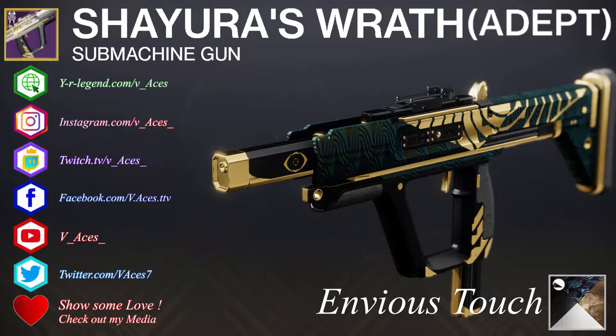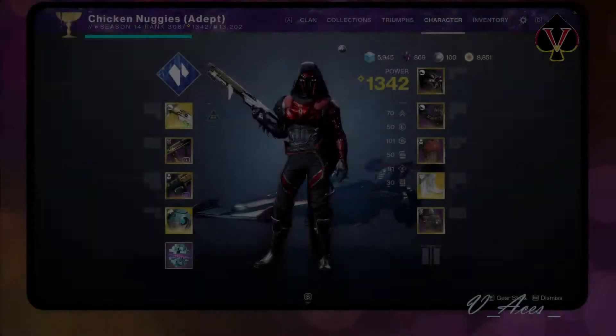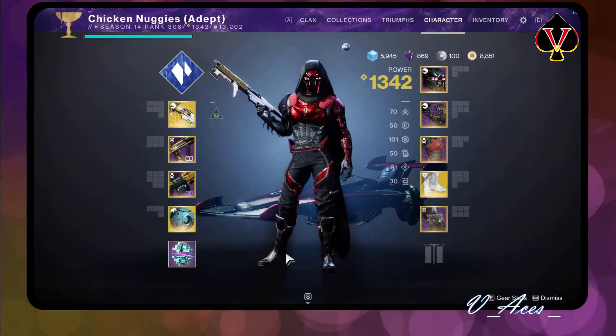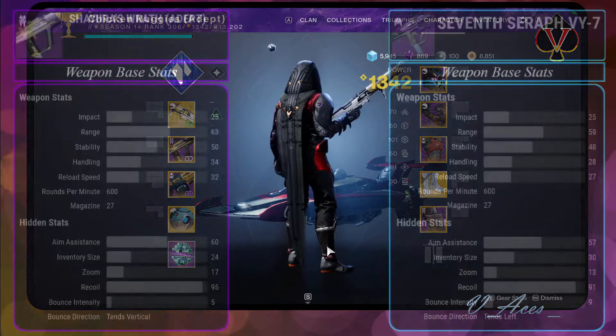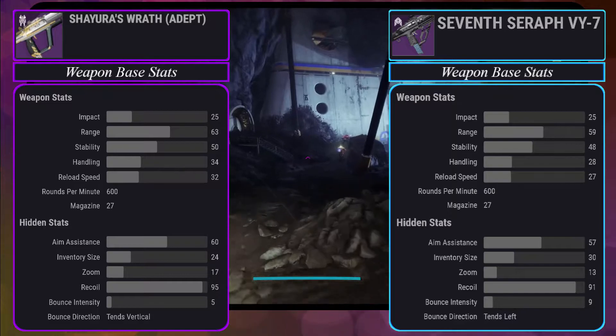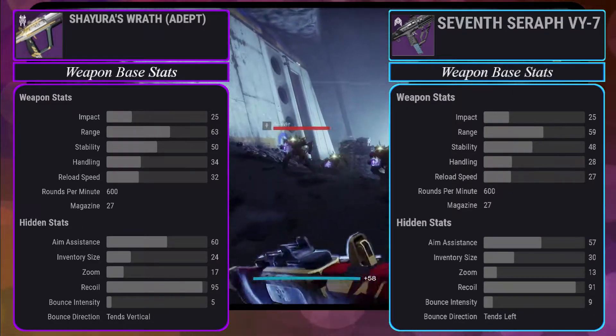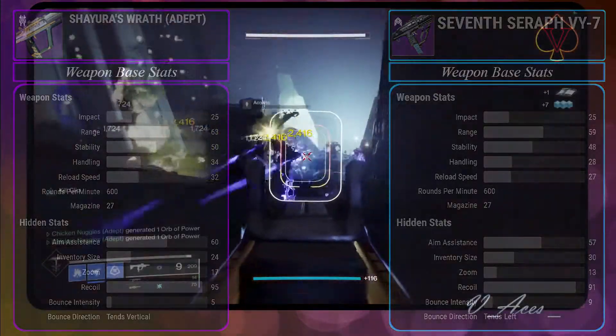The Adept version has overall improved weapon stats when Masterworked and can use the Adept mods. The weapon frame is the Precision Frame, contributing to a more vertical and predictable recoil pattern. With 25 impact and 600 RPM, it belongs to the same league as the Arcus SMG and Seven Seraph IU7. The base stats are slightly better in every aspect than the Seven Seraph SMG and are extraordinarily good, but it can't create Warmind Cells.